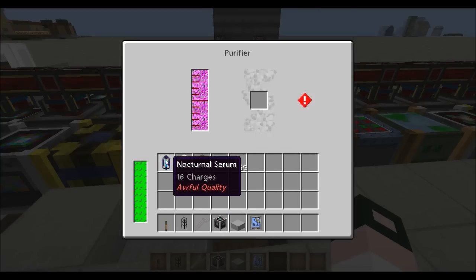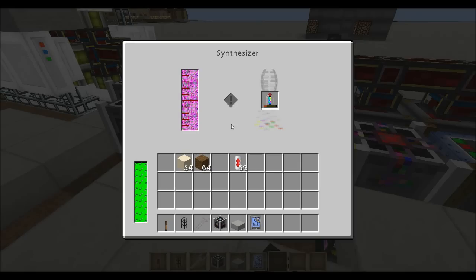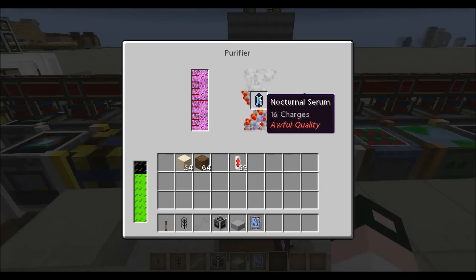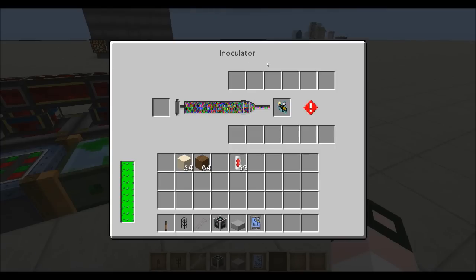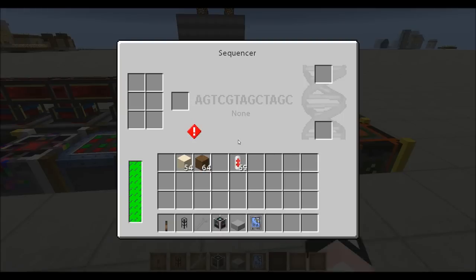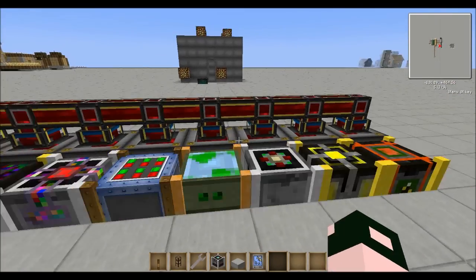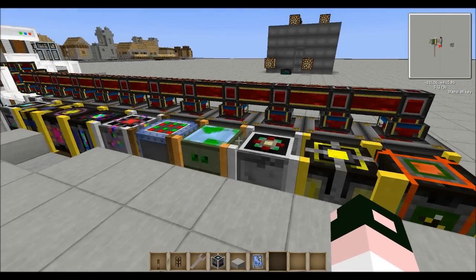If you want to make the quality better, put it in a purifier. These use liquid DNA, and so does the synthesizer. Eventually the quality will go up to Excellent, which is the highest it can go. Then when you put it into your inoculator, you won't have any side effects. I don't know if there's still a chance, but so far I haven't gotten any adverse side effects on my bees in my let's play map.